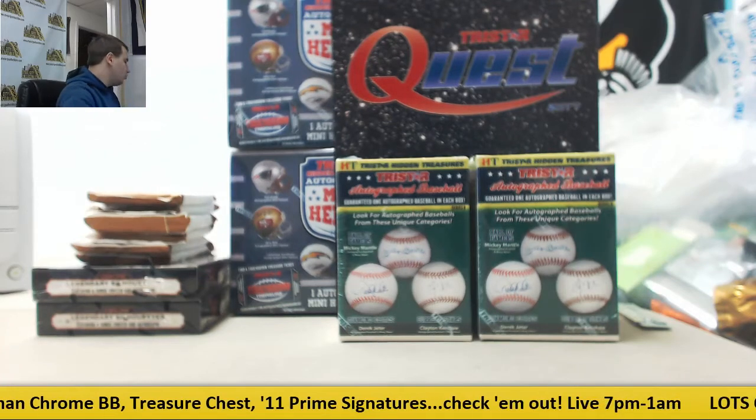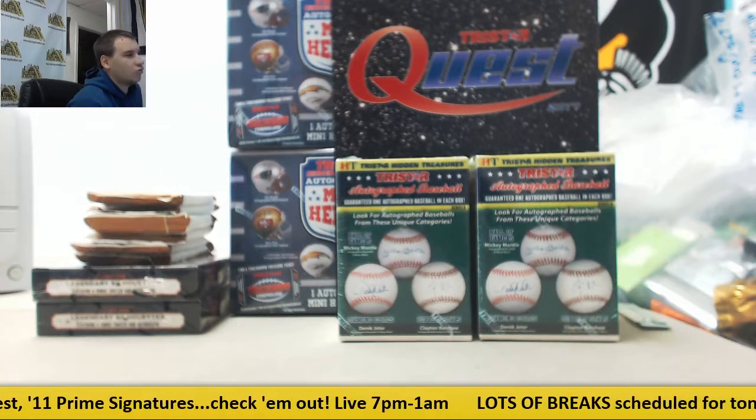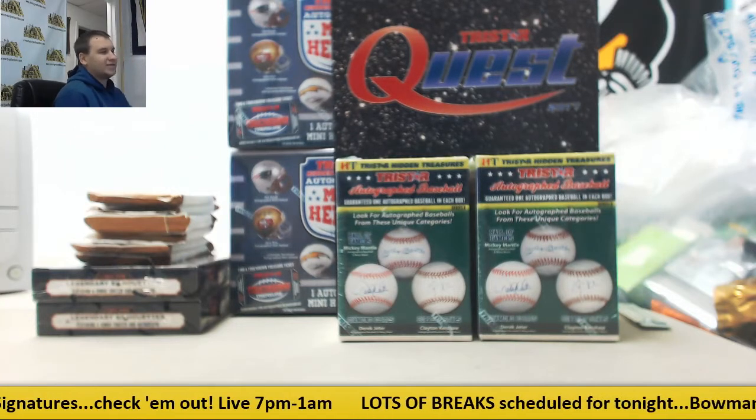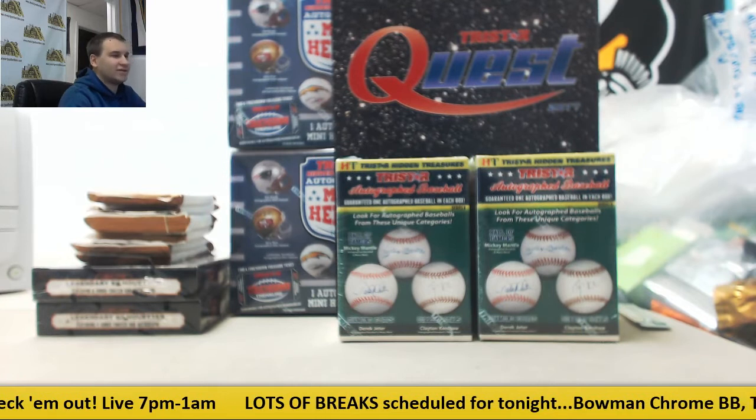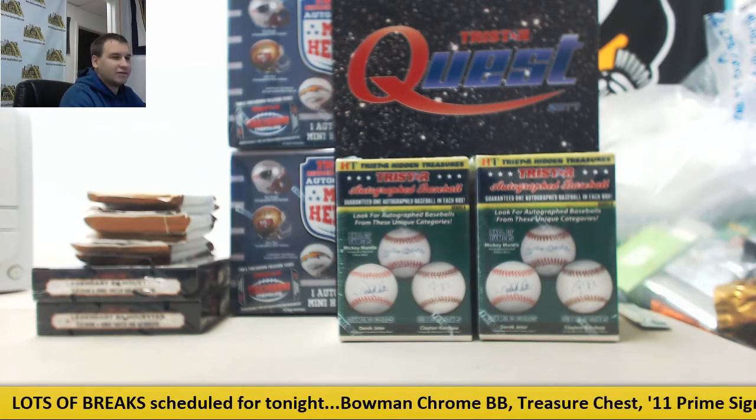Alright guys, next group break of the night. This is 2017 TriStar Quest Top Shelf. This is a random prize group break, number 2. We're going to go over the rules for this one — it's a little bit different break.